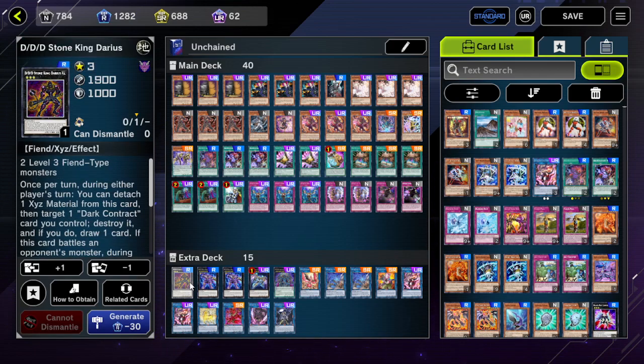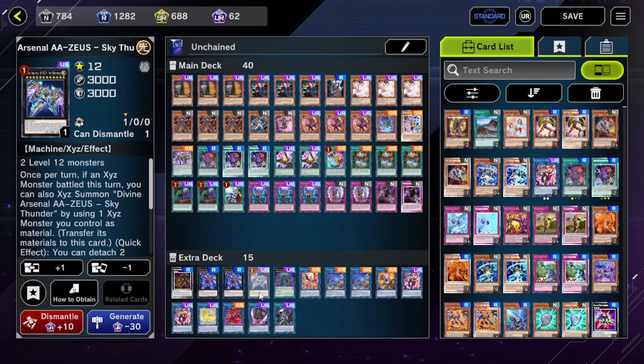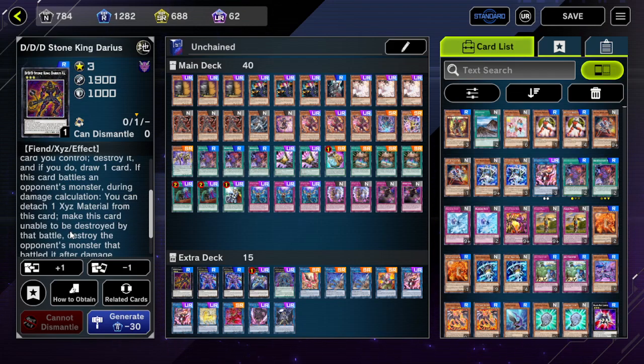For the Extra Deck: one DD Stonking Diaries because you can make it with two Level 3 monsters — basically Tour Guide — and it allows you to go into Machinex for an extra interruption or into a big Zeus play. A Zeus with Machinex underneath is something like a four-material Zeus which is pretty good. It also has an effect where during damage calculation you can detach one material and it can't be destroyed by battle, destroying the monster it attacked and dealing 500 damage. You can make Zeus on top of it — I think it's fine.